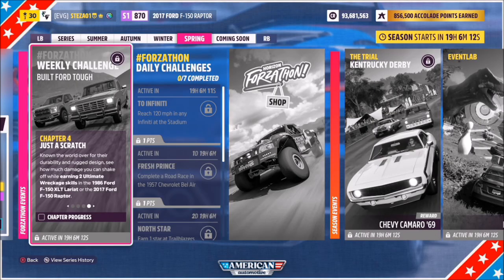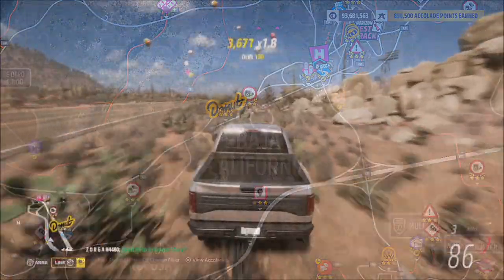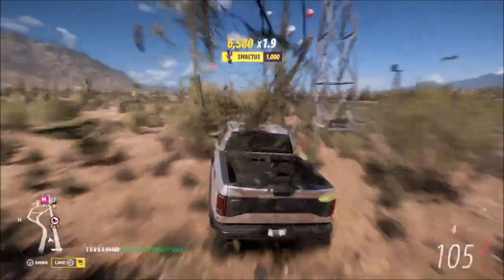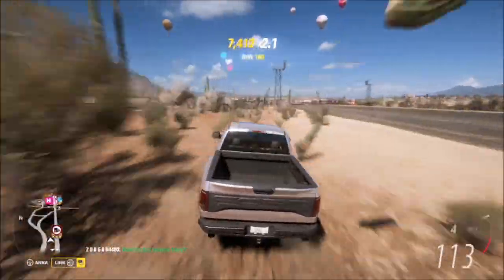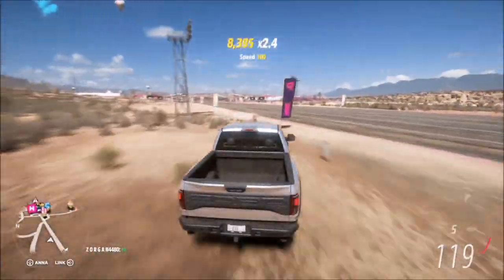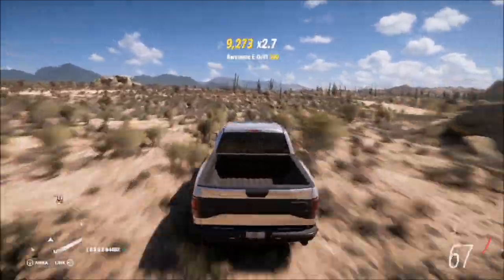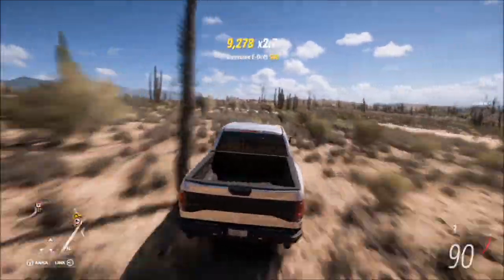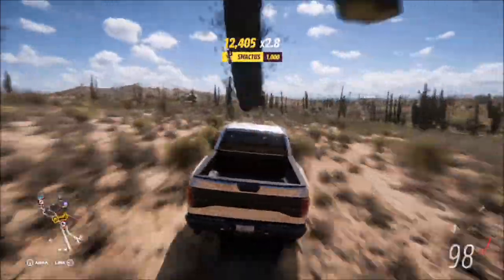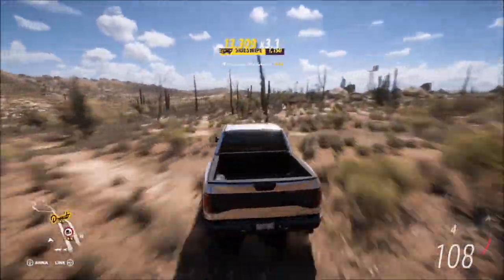The final challenge wants you to earn two ultimate wreckage skills. To do this, I recommend heading over to the main Horizon Festival drag strip area. You can also do this in the town of Guanahato. An ultimate wreckage skill is just four wreckage skills in fairly quick succession. The drag strip area is a great place to do it — there's lots of things to smash into, mainly shrubs and cacti, and it's really easy because there's plenty of them around. Guanahato also works well, with lots of smashable objects on the side of the road.